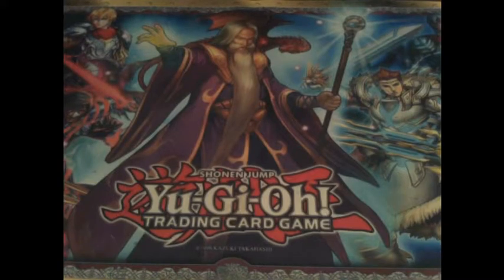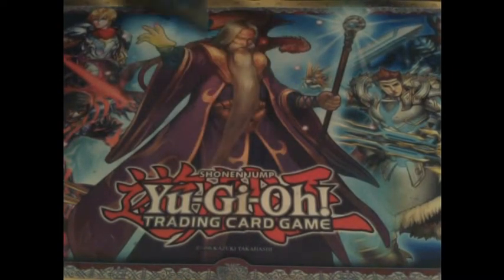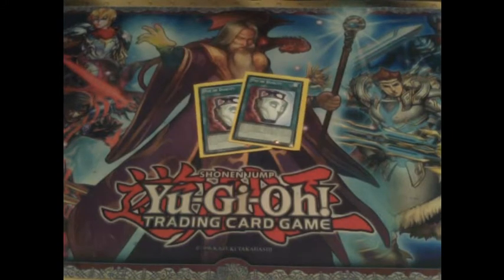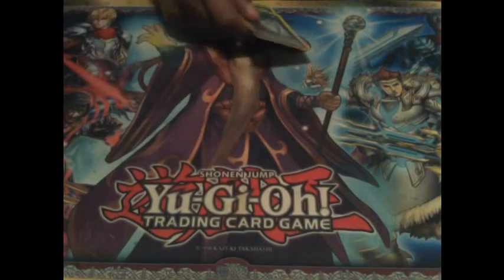I run two MSTs, which are self-explanatory - they destroy one magical or trap card on the field. Then I run two Pot of Duality, one of your major draw cards. You reveal three cards from the top of your deck, pick one to put into your hand, and shuffle the other two back. Once you activate it you cannot special summon that turn - but since everything in this version is normal summoned, you basically still get to swarm the field while also getting whatever you're missing from the deck.